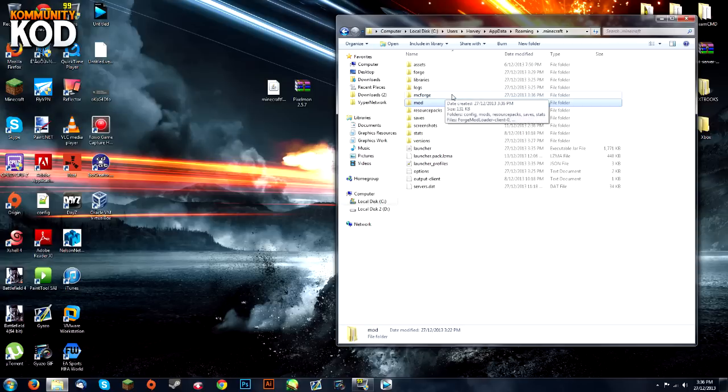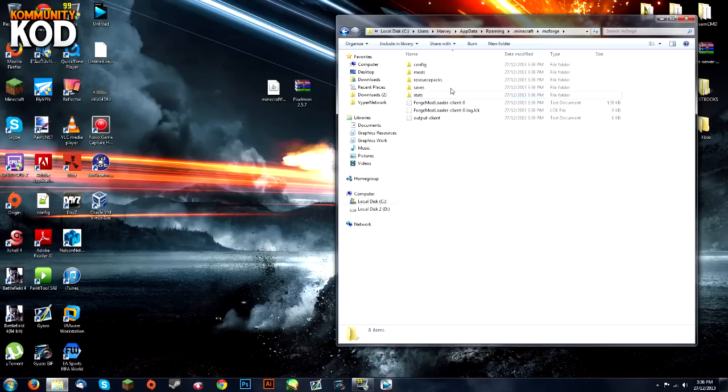You're now going to see this new folder called MC Forge. Open that, go to the mods folder, and drag the Pixelmon mod file in there.